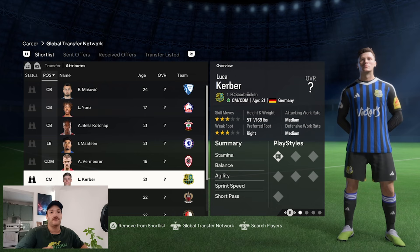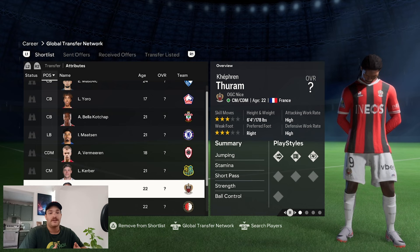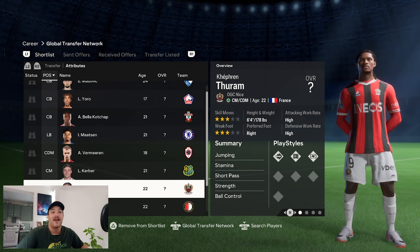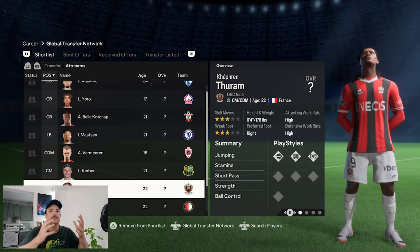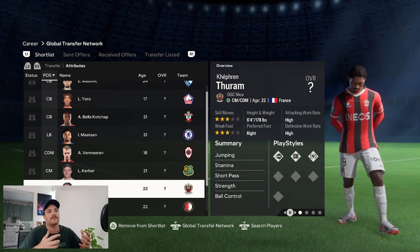As for Catherine Turum, he is linked with a whole host of clubs — just like Lenny Yoro, who plays for Nice. Nice are doing very well so it would be very difficult to sign him this January window, but maybe in the summer you can target him. He is a central midfielder who can also play as a DM, he's 6'4", has high work rates, press proven and ping pass play styles, and incredible stamina. His generic face is actually not too bad compared to some in the game.